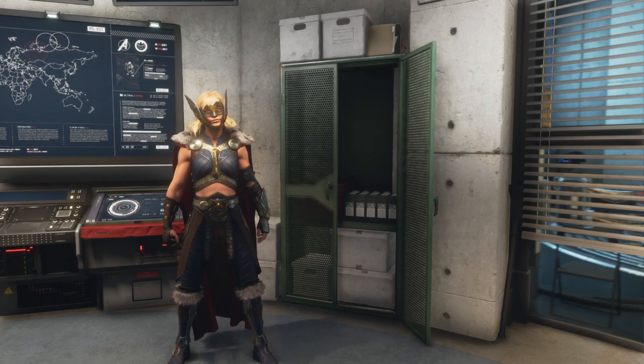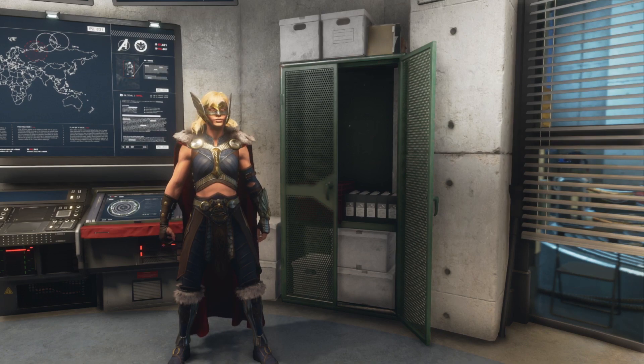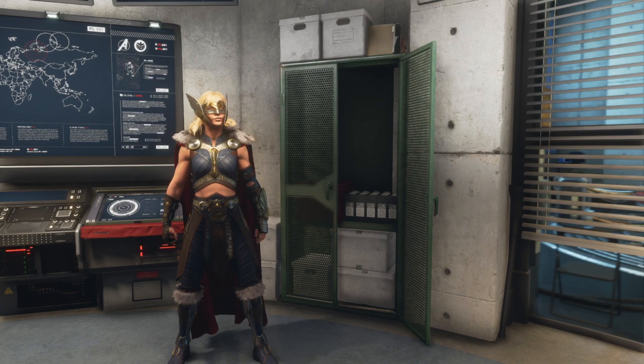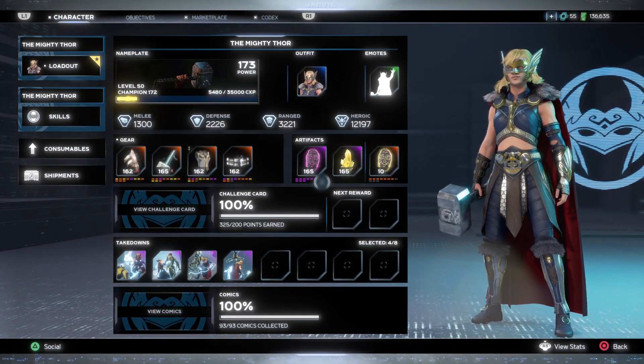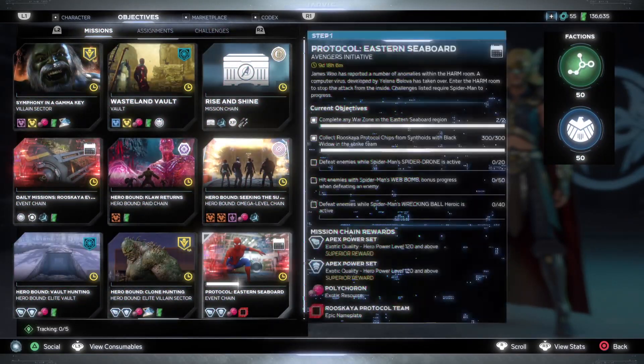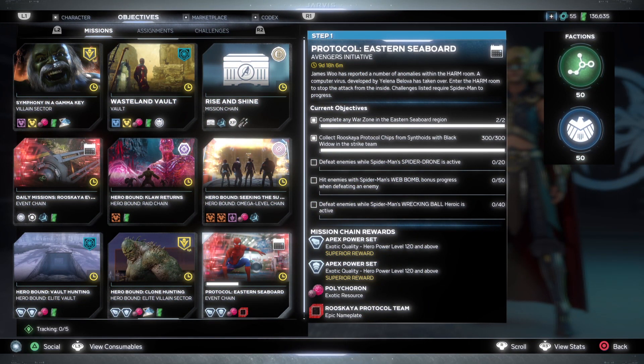Welcome back to another gear guide video. This time I'm focusing on Jane Foster's Apex Power gear set, also known as the Asgard Scion gear set and the Priority Mission gear set. You can get it from the Priority Mission during daily reset, or you can obtain it during the Ruskaya Protocol event.